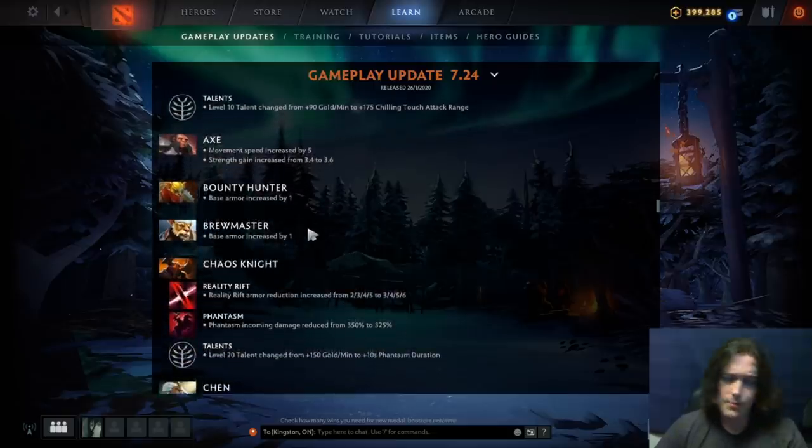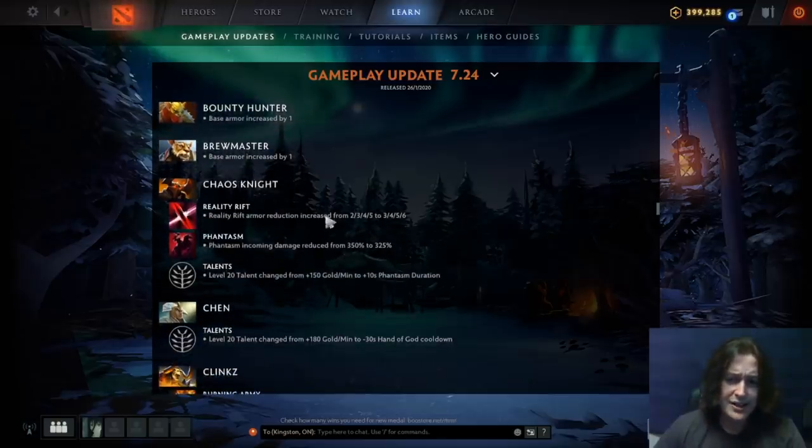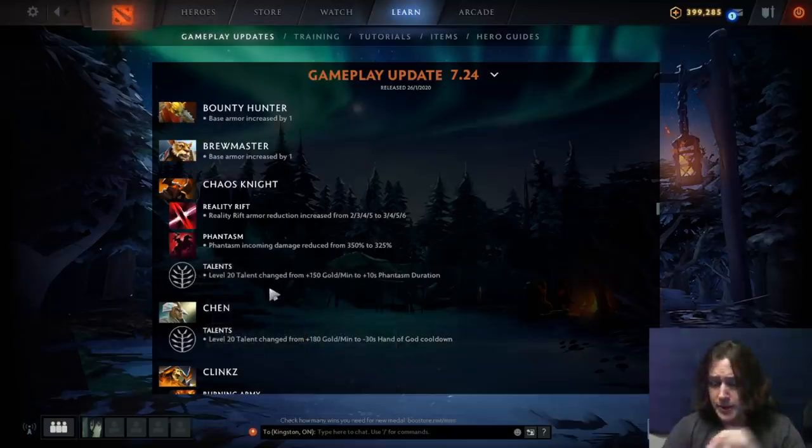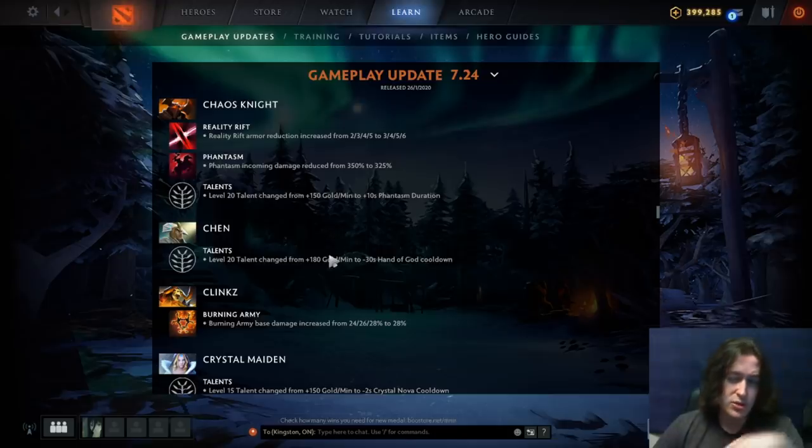Bounty Hunter base armor increased a little. Brewmaster base armor increased — already a good hero. Chaos Knight: Reality Rift armor reduction increased on every level by one. Phantasm incoming damage reduced again. The level 20 talent changed from gold per minute to 10-second Phantasm duration — not bad. This hero still kind of suffers from the same issues, so we'll see if the meta changes to favor kill-hungry safe laners, then maybe Chaos Knight comes back.